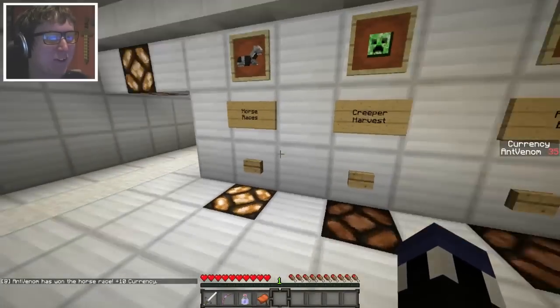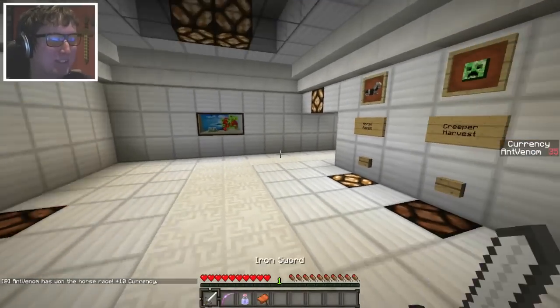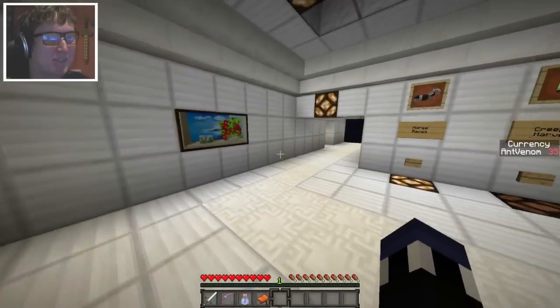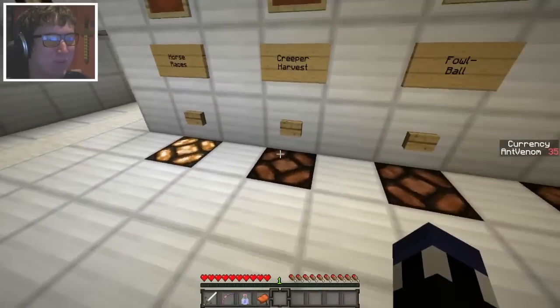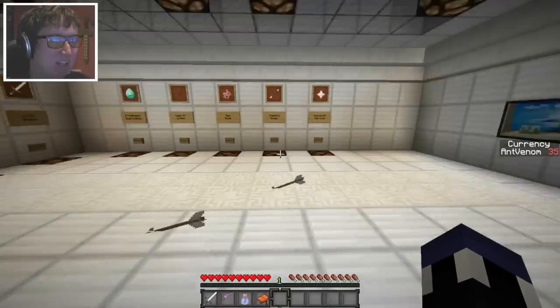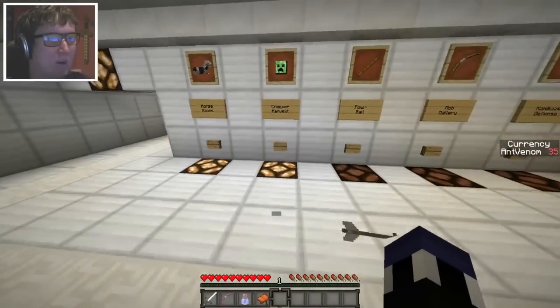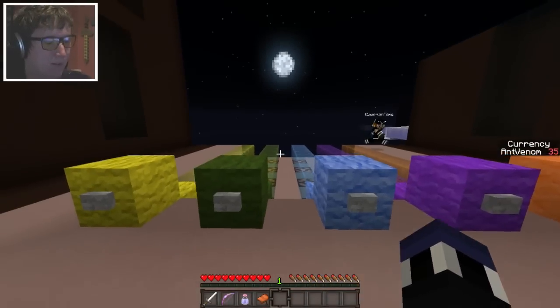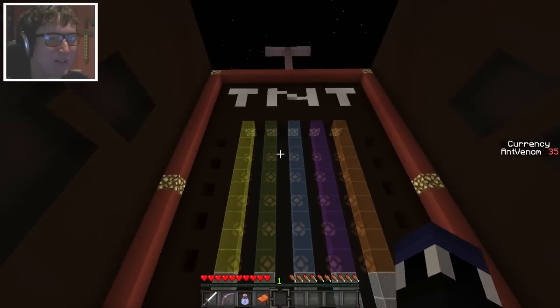Let's play another game. Let's go to the next one — Creeper Harvest. I hope we have to work together in this one rather than working against each other. You're invisible now. I don't see you. Oh, now I see you. Okay, here we go. I need to hit F3 and A. It says TNT. Creeper Harvest Instructions.